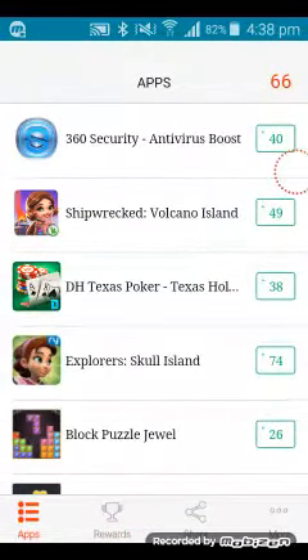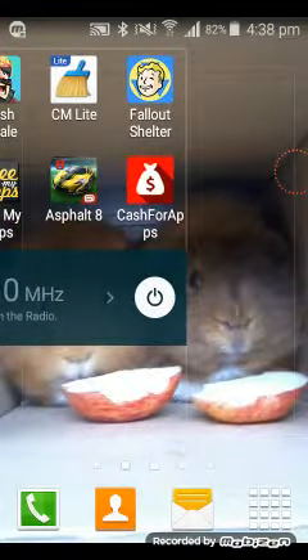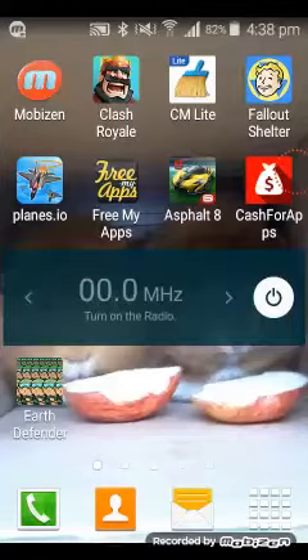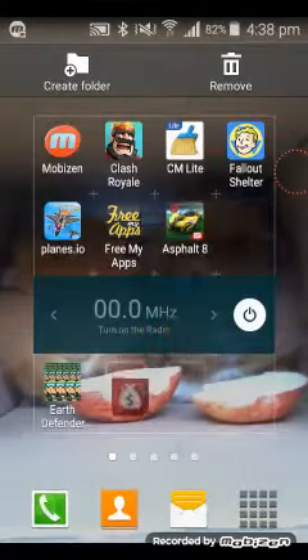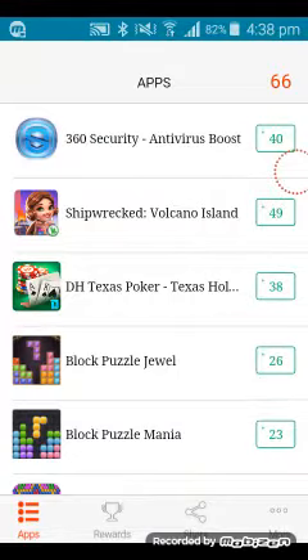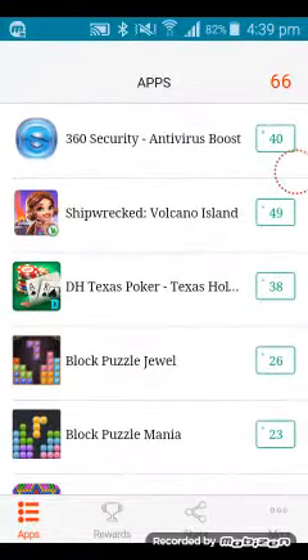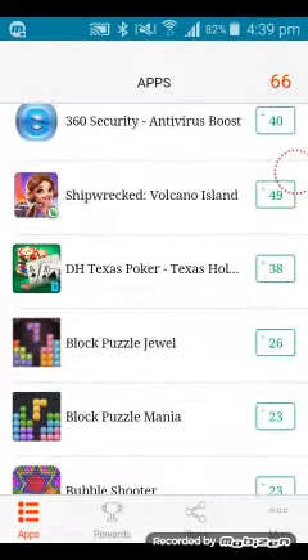The app you want is called Cash for Apps — this app right here. You go on to it and it makes you sign up, so you register or log in depending on if you've already got an account.